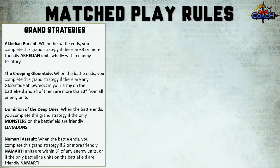If I had to score one of these grand strategies, it would probably be Creeping Gloomtide — and I'd take that extra artifact to summon the second ship to increase chances of scoring. Alternatively I would pick Achillean Pursuit if I was building around sharks, turtles and eels.